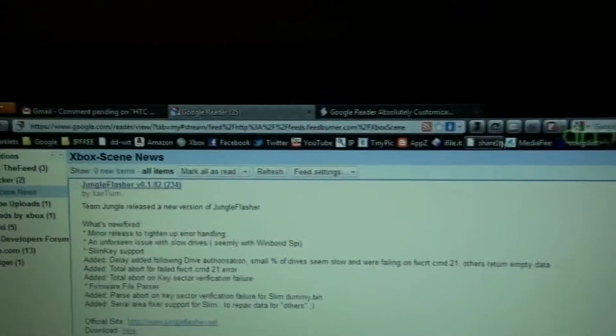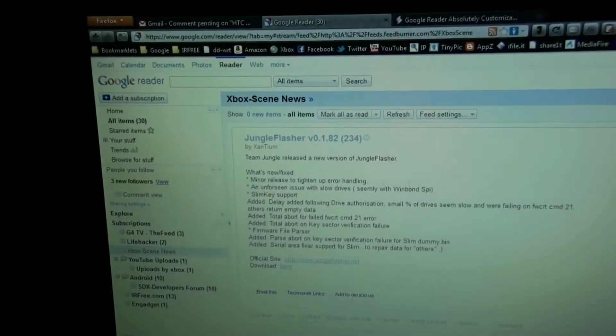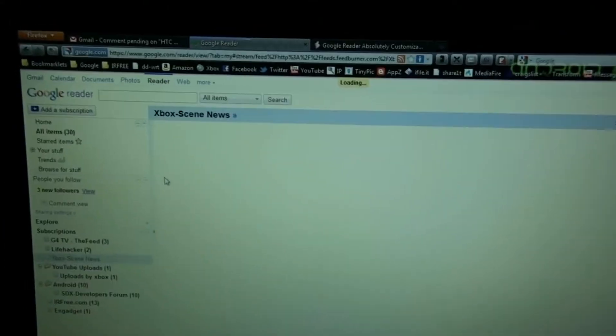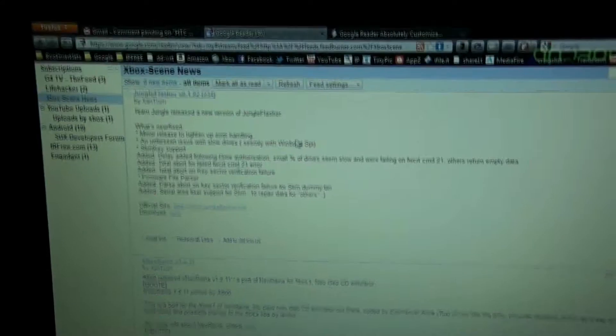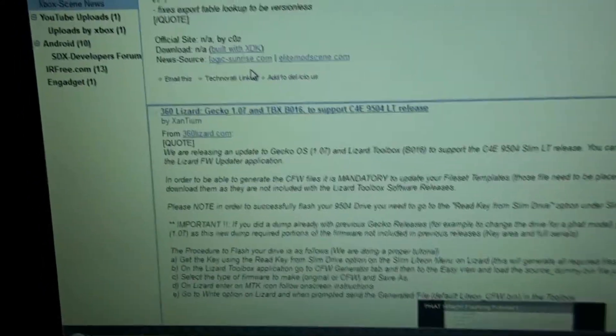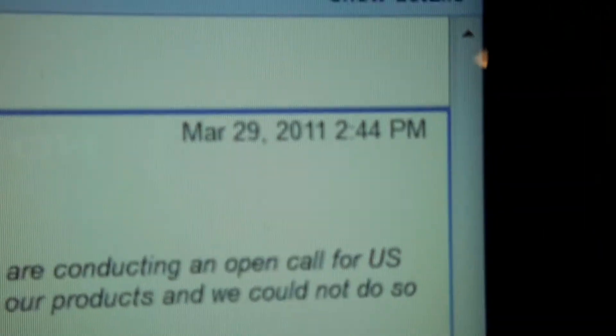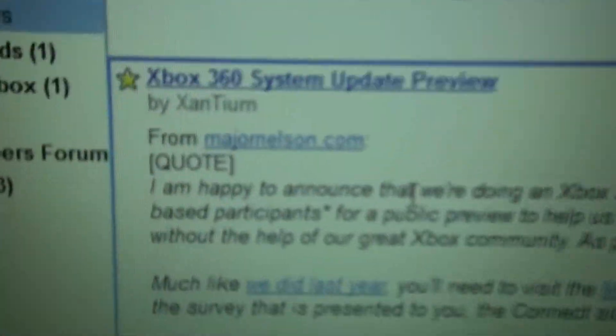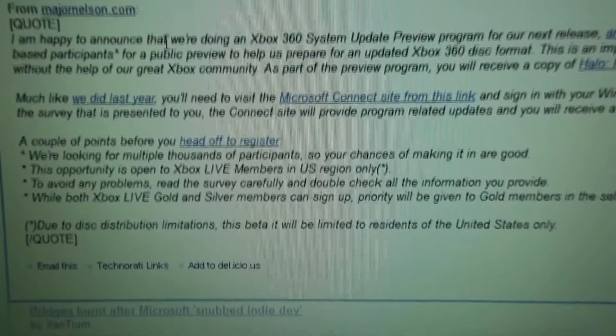There's a Greasemonkey script called Absolutely Customizable, and it makes my Google Reader look like this. If I disable it and reload it, it looks plain, but if I re-enable it and refresh, it's nice and neat — and you can customize it too. Right here they post a bunch of stuff. They posted this March 29th at 2:44 PM, and I got this RSS feed, starred it, and clicked the link and signed up for it. That's how you do it.